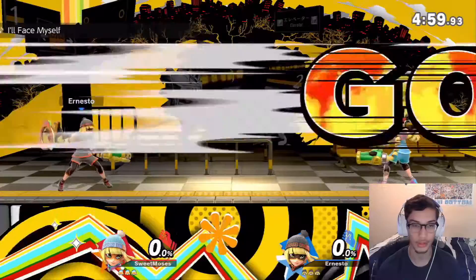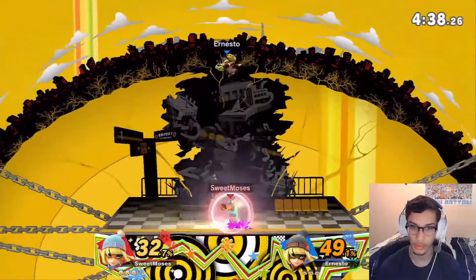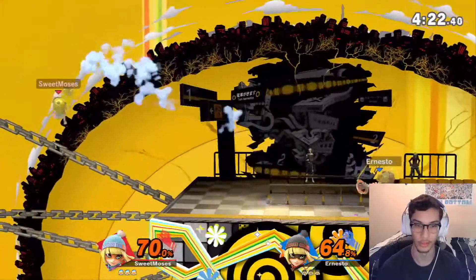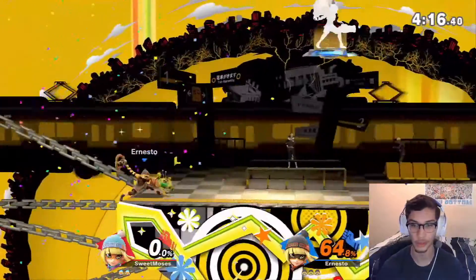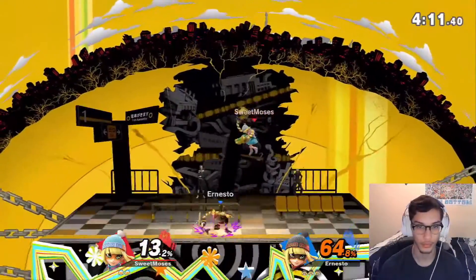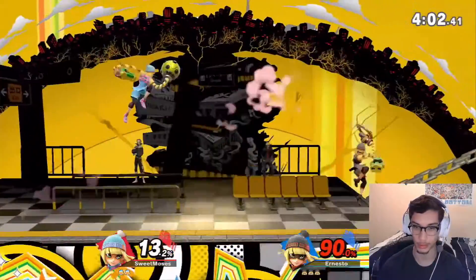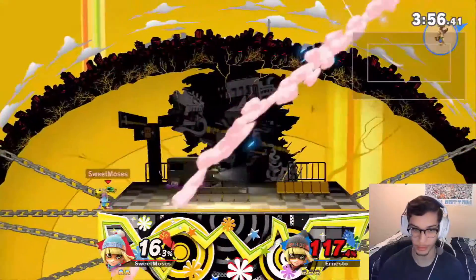It keeps giving us the Persona stages. Her Nair is actually really good — specifically her neutral air, the big ball Nair. Big ball is probably my favorite of her arms. I feel like I can just catch people with it really easily, even though it's slow. I feel like it being slow is actually part of the reason you can catch people like that.